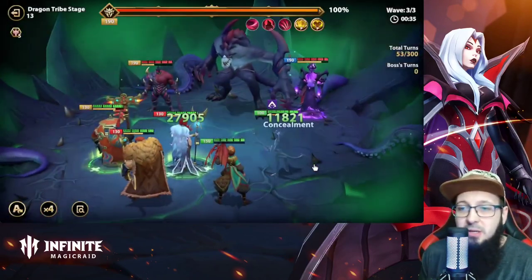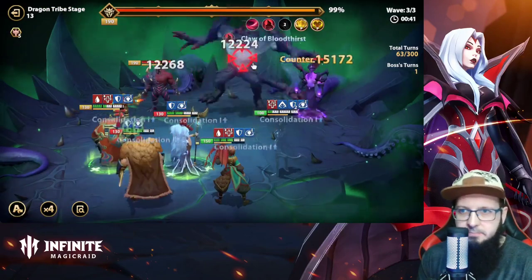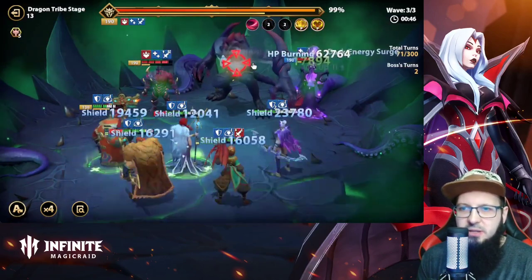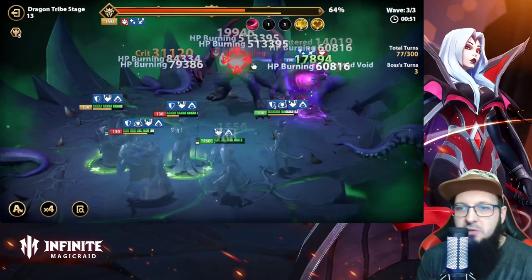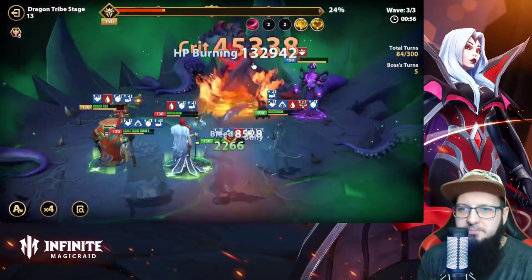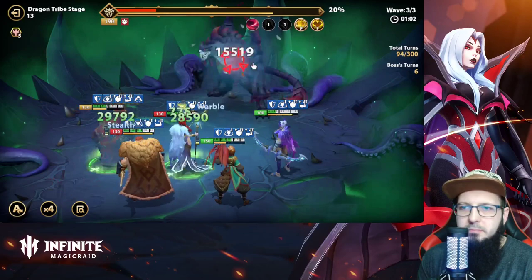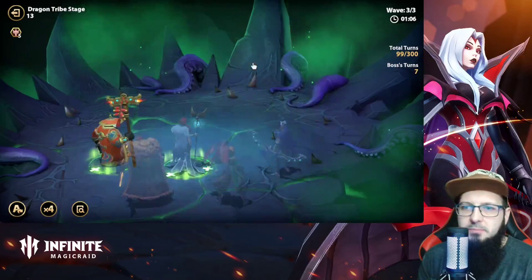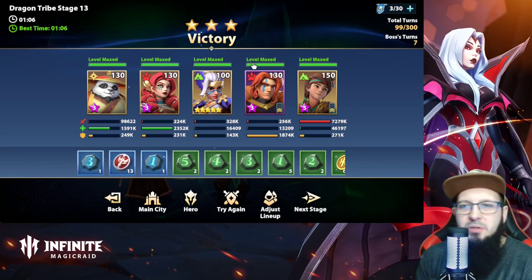Considering Paulin and people who obtained Senta in the past, the dragon tribe is probably the easiest faction for abyss clearing. You can see here she gave Ariel stealth from her basic attack since Ariel had the lowest HP. Then Paulin's ultimate — boom — everybody stealth. Look at those healing numbers, it's insane.